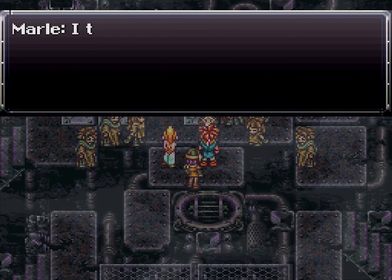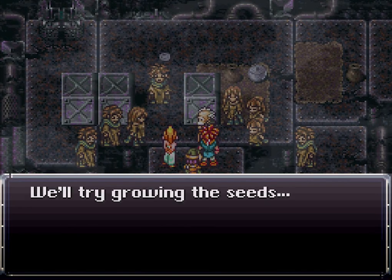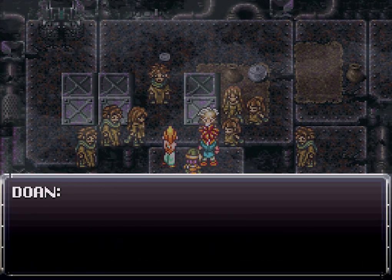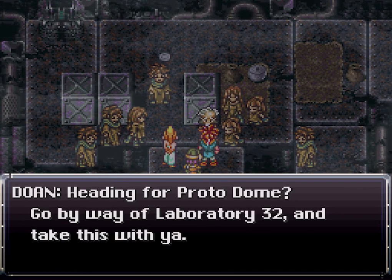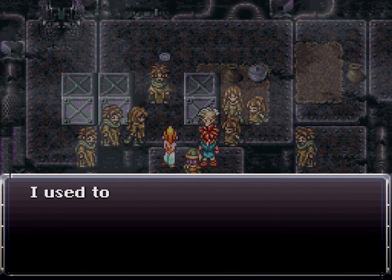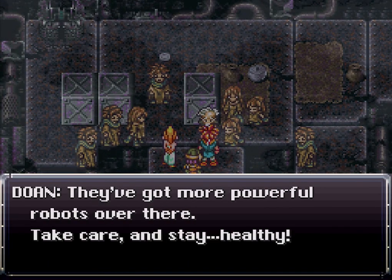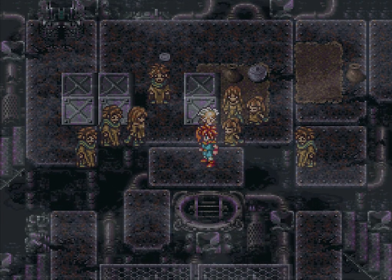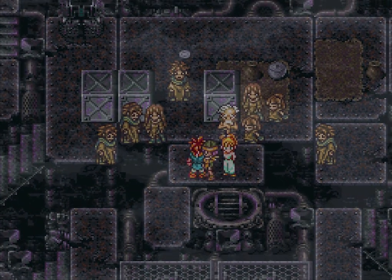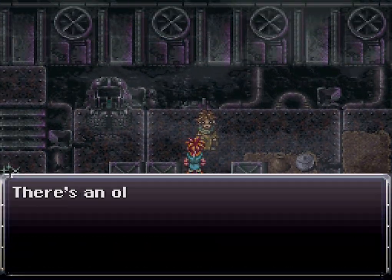'You're strange — you're different from us.' 'I think it's because we're healthy.' 'Healthy — got a nice ring to it. We'll try growing the seeds.' Heading for Proto Dome, go by way of Laboratory 32 and take this with you — got the Jet Bike Key for Lab 32. 'I used to ride it when I was young; hope it still works. They've got more powerful robots over there — take care and stay healthy.' So when he was a young boy, that must have been around the time Lavos attacked — maybe about 70 years after 1999.